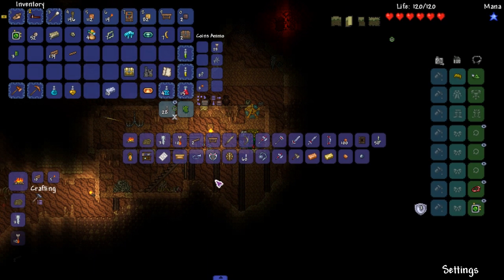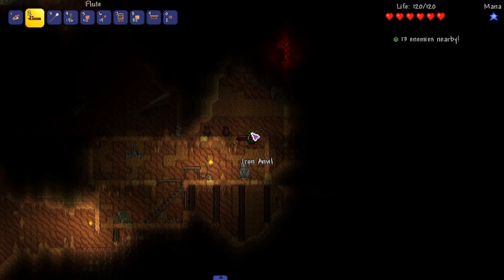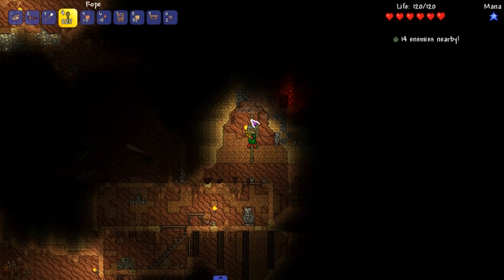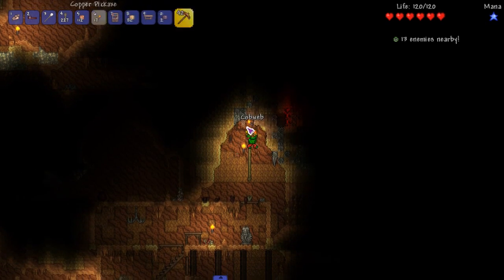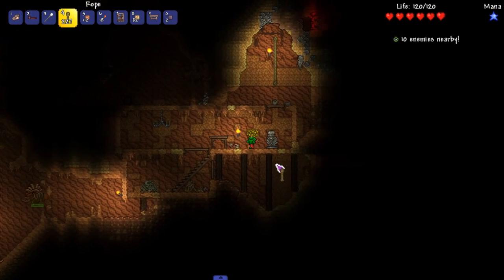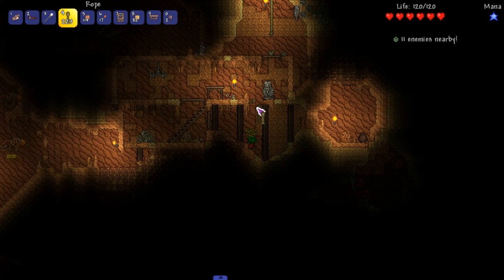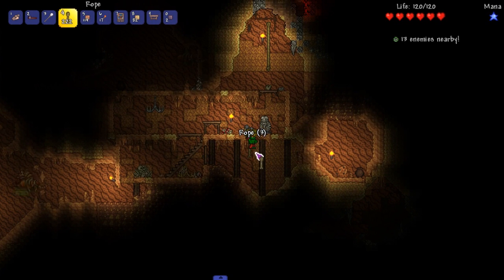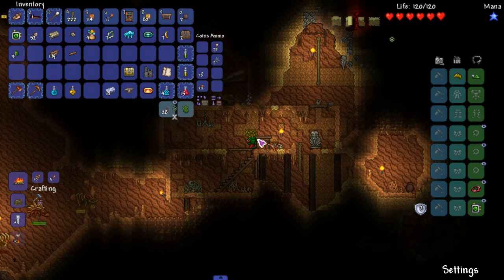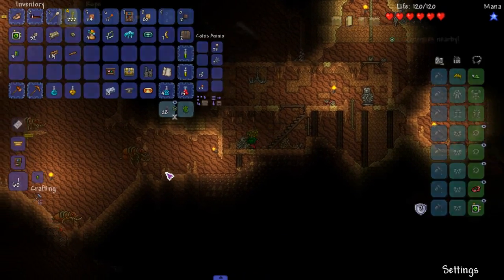We got a regen band and an extractinator - all pretty useful. We can put the regen band on. Oh look, we're getting an anvil straight up - that's pretty good too, we can make a platinum bugle horn. We're gonna hold off on that because I want to try and do things in order. Diverman Sam is always gonna be improving and adding more to the bard class - that's why I was reluctant to start a playthrough as soon as it dropped. It's good that I waited because there's more stuff that came out in recent patches.